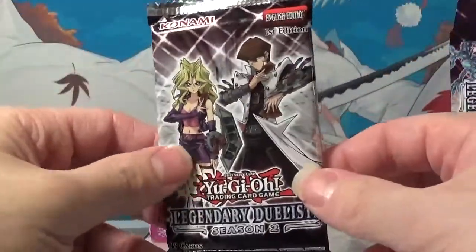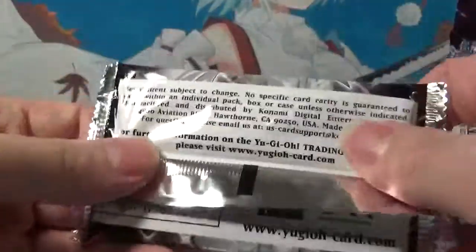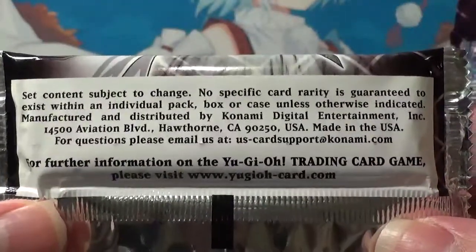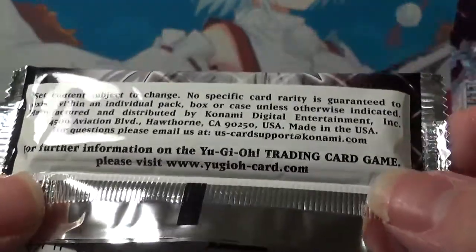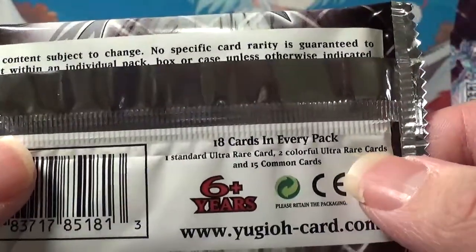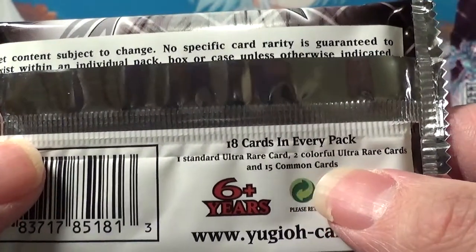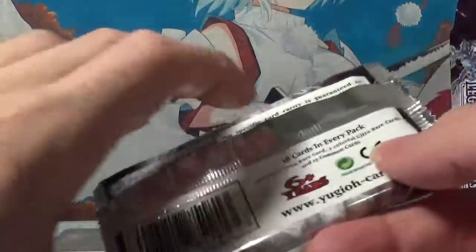So here's our oversized, overstuffed pack of eighteen cards from Legendary Duelist. Do they still put set information on the inside of these? It's been a while since I've opened up something new. 'Set content subject to change, no specific card rarity is guaranteed.' Okay, so it doesn't give me a breakdown of what's in this set — unfortunate. Eighteen cards per pack: one standard ultra rare, two colorful ultra rares — wait, what's a colorful ultra rare? I have no idea, I haven't opened up anything new in that long.